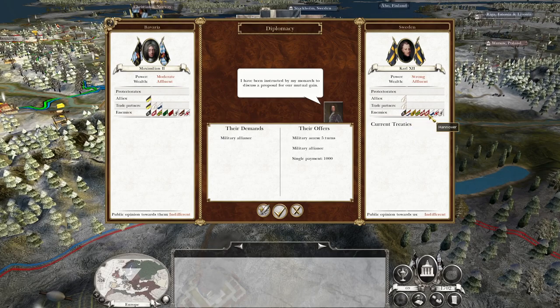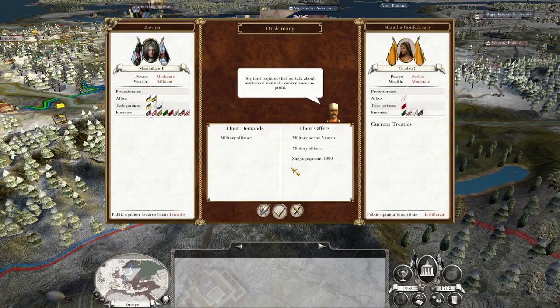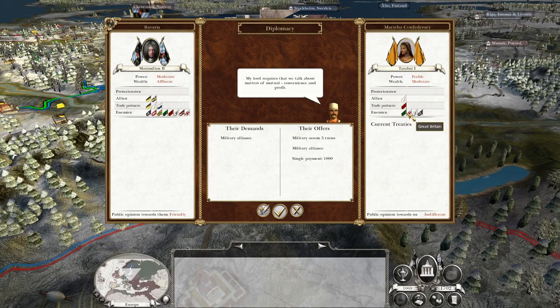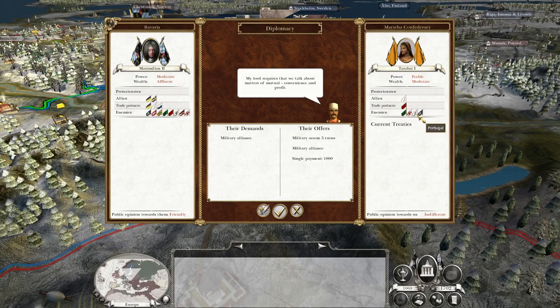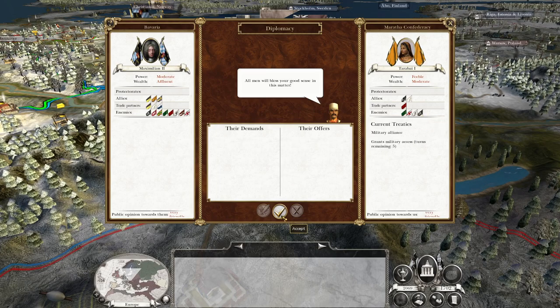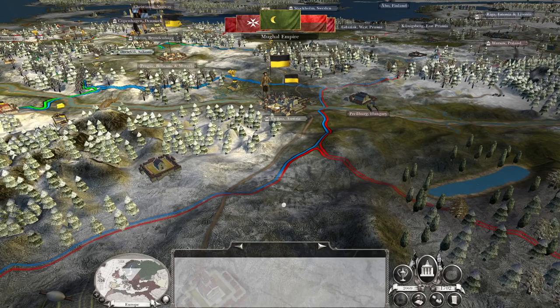I'm going to ally with Sweden because they're allied with France and they're not at war with Austria, but they are at war with Hanover, Prussia, and Britain — lots of people I don't like. So yes, Sweden. And the same with the Maratha Confederacy as well, because I'm enemies with most of those people at least, and they're giving me cash, so I think it's a good idea.